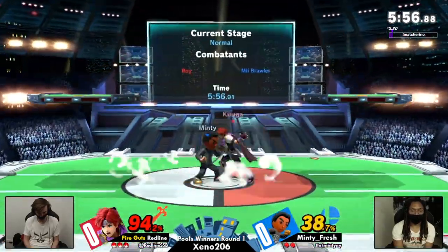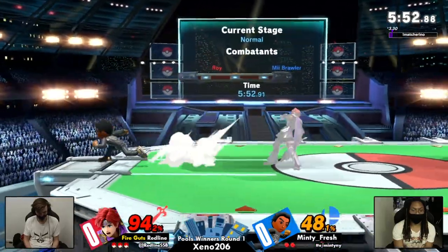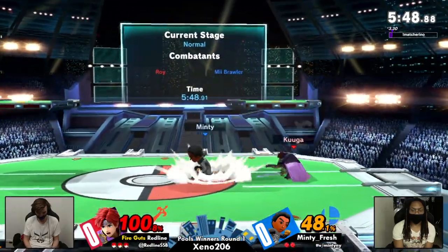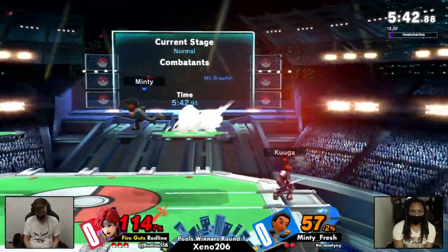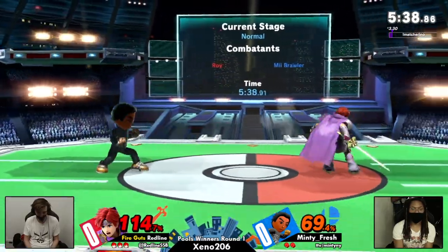Redline with that up beat out of shield, getting some nice percentage on the board. He's not looking too dangerous here either, playing very patiently after that tech chase. Minty with center stage now, trying to space out with some back airs. Redline boxes his way in — there's that up beat. That up beat is actually massive. Like even though it's just a foot, it's really comparable to Chrom and Ike's up beat ranges.